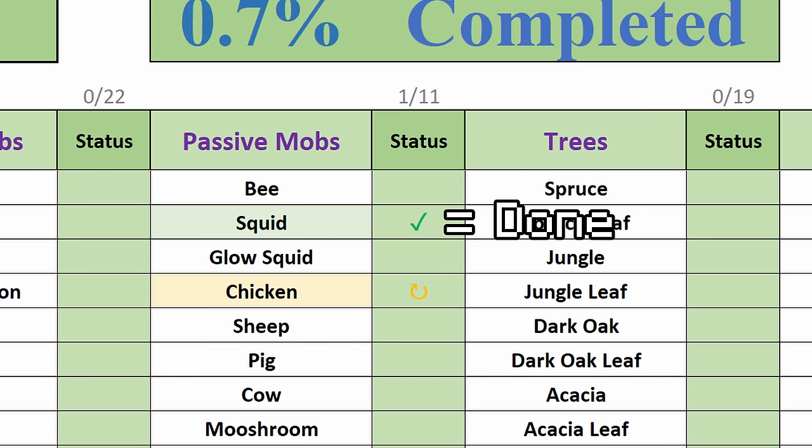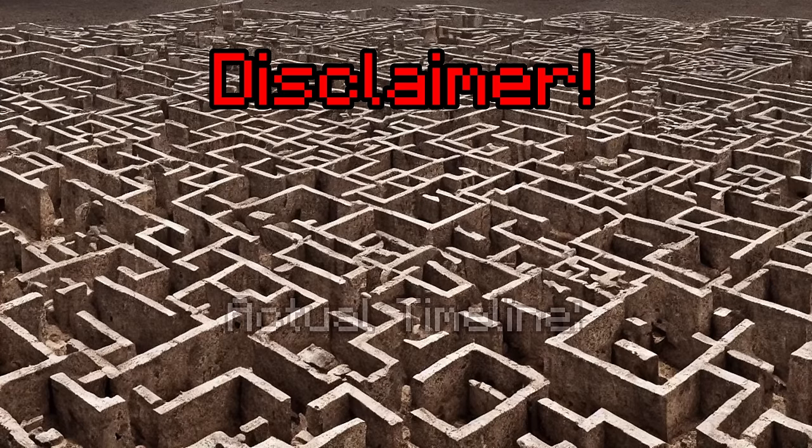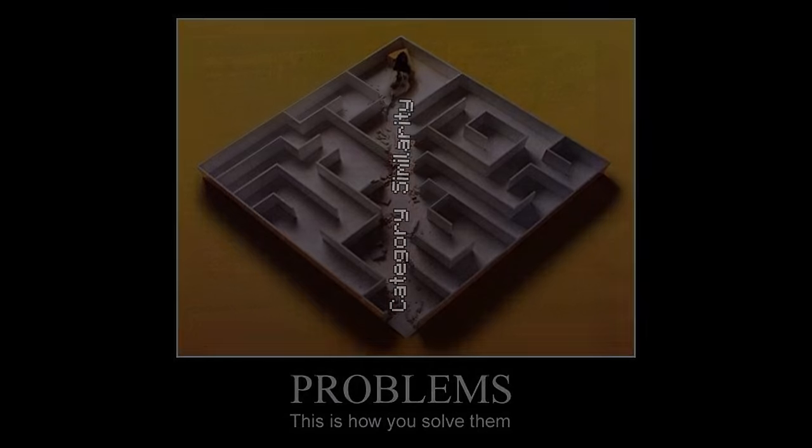Let's start with a clean document of 136 farms so I can track the progress throughout the video. Every green cell is a completely done and working farm, while yellow means it exists but needs to be redone or fixed. Just as a disclaimer, I built the farms with absolutely no order, meaning the timeline basically doesn't exist. For the video's sake, I'm going through the list in a sensible order by category and similarity of the farms. Now let's get building.